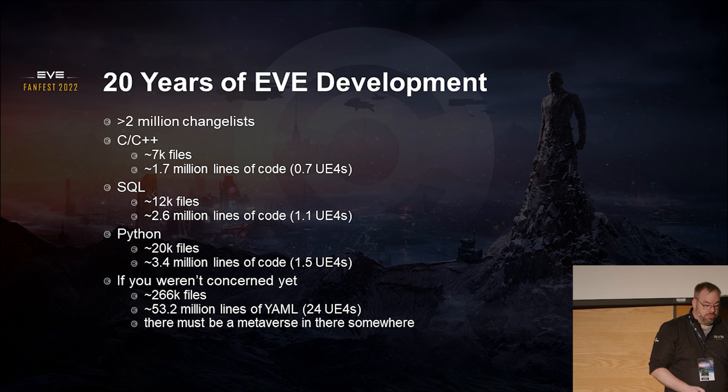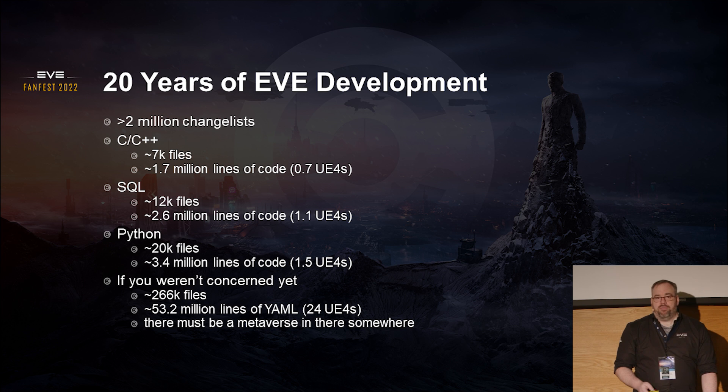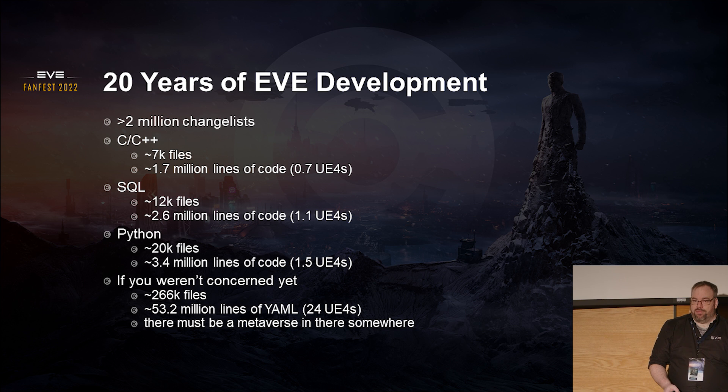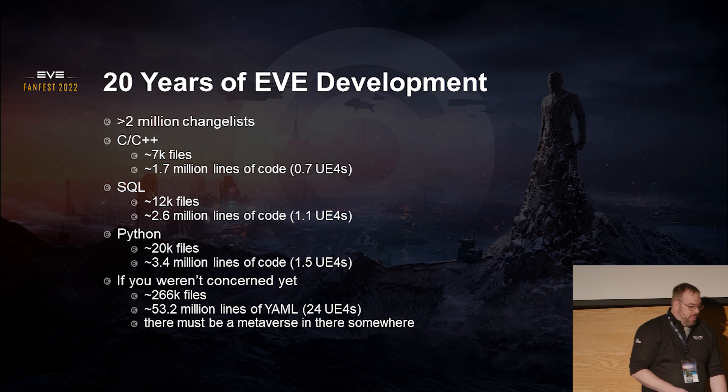So we can start with 20 years of EVE development. It was released in 2003. Right now there are roughly over 2 million changelists in Perforce. That number is probably growing faster and faster as we add more automation into the ecosystem, so there are less and less humans actually making changes to the codebase. We've added a reference of how much code there is — with a silly reference of 'UE4s.' If you take the codebase of Unreal Engine 4 you can get an idea of how much code is being used there.